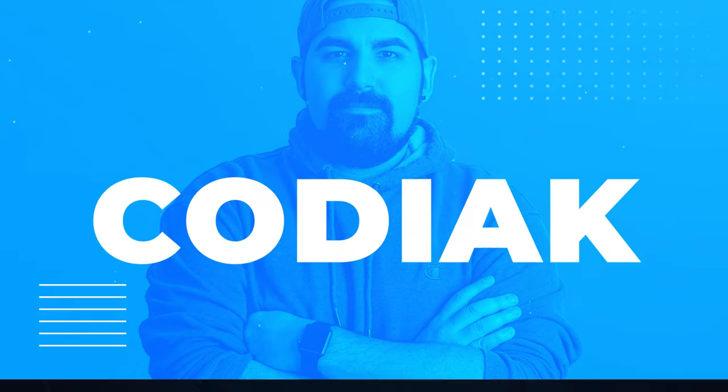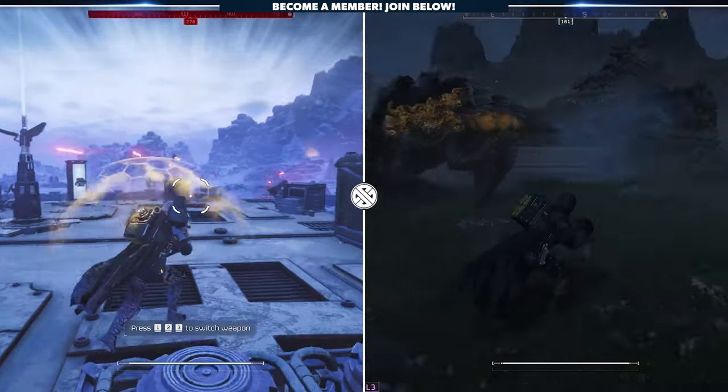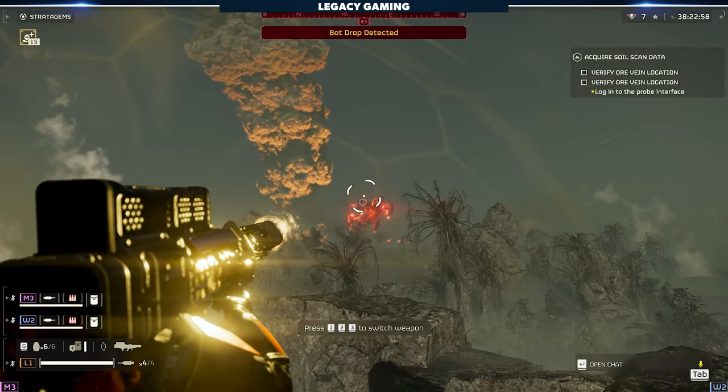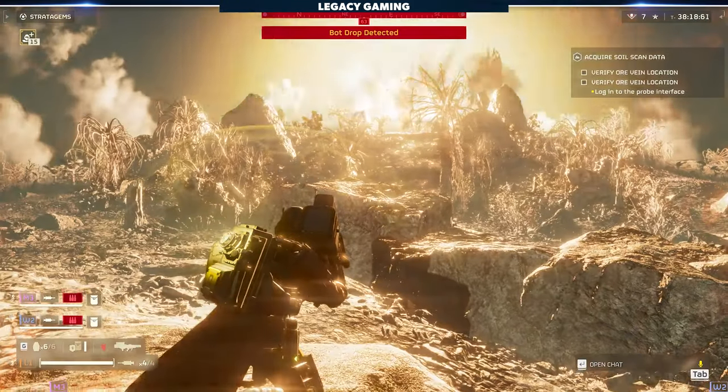Helldivers, two long-awaited support weapons are finally here. The LAS-99 Quasar Cannon and the MG-101 Heavy Machine Gun were surprise launched into the game, and we put both guns through their paces so you know exactly where they're good and where they fall short. We'll start with the Quasar Cannon, as this is easily the most exciting weapon we have seen come to the game since launch.